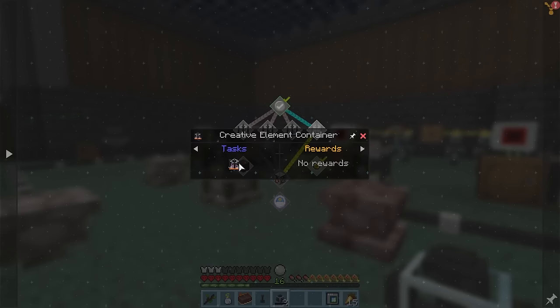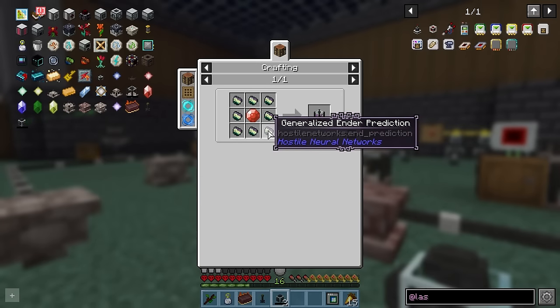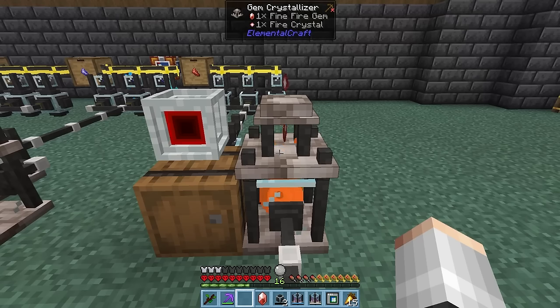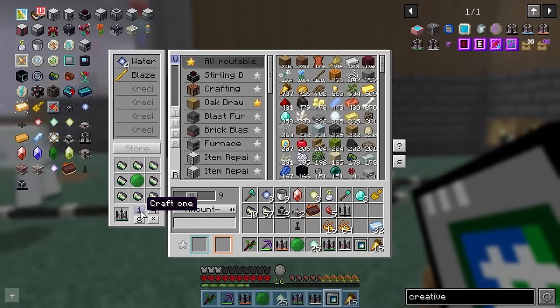We need to make a creative element container for each of the elements, all requiring a pristine gem. Thankfully, we already have some gems so we can instantly make the creative water and air container. We just need to upgrade our fire and earth gems to pristine. That's the creative fire container done — which is incredible — and the earth container done.